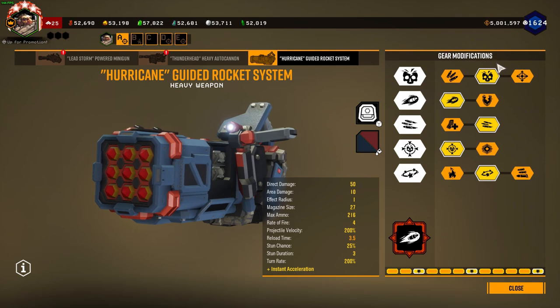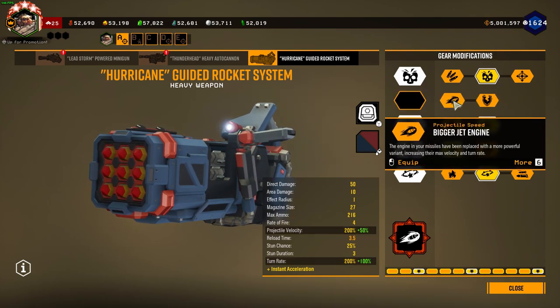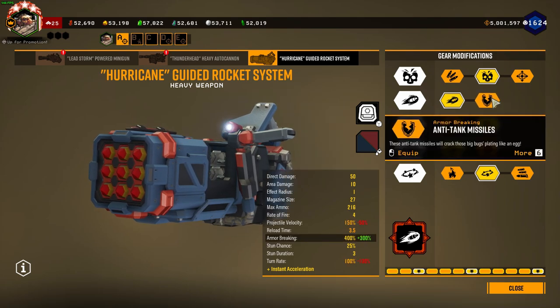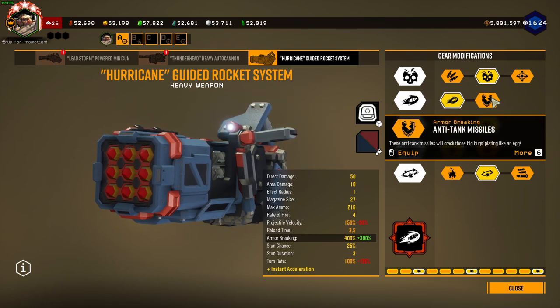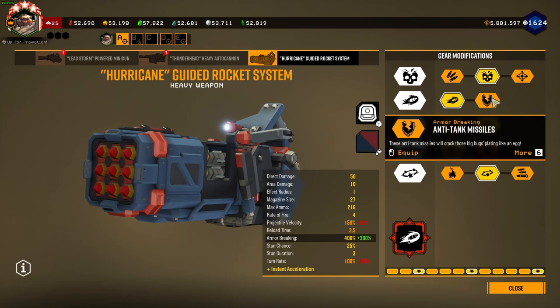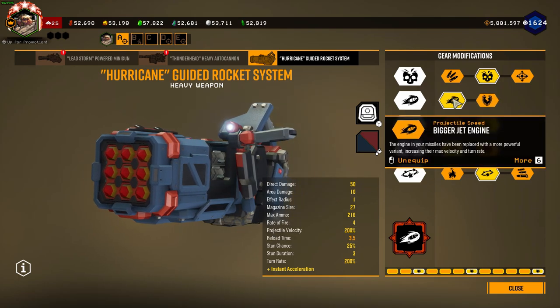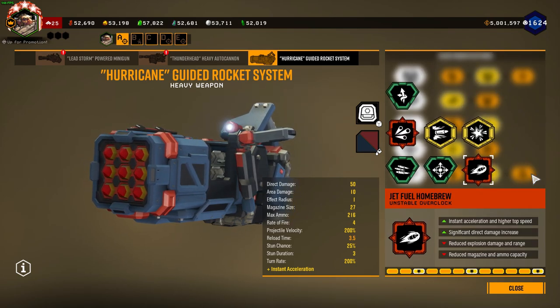So obviously we're gonna take damage, then we're gonna take rocket speed just to hit faster. Armor break is a questionable choice in this tier depending on the mission type you're gonna play, but as I'm gonna do dreadnoughts in this video I don't think it'd be that effective since armor break only works on one out of the three dreadnoughts. So I'm taking the faster missiles, especially because that stacks with this overclock so it's ridiculously fast and really funny.